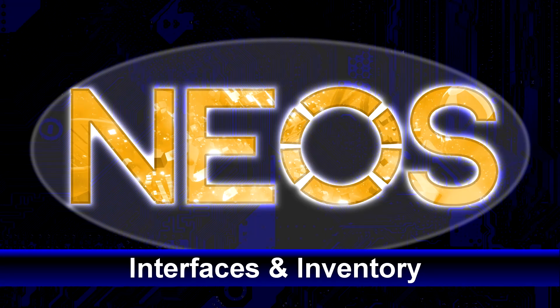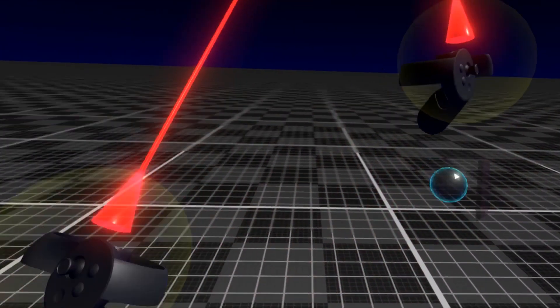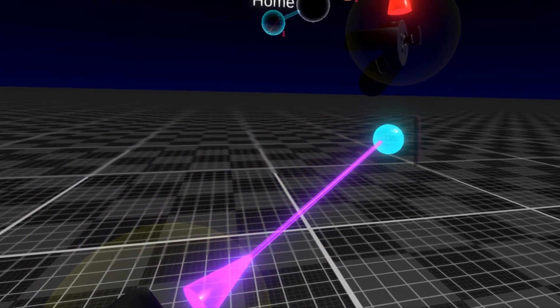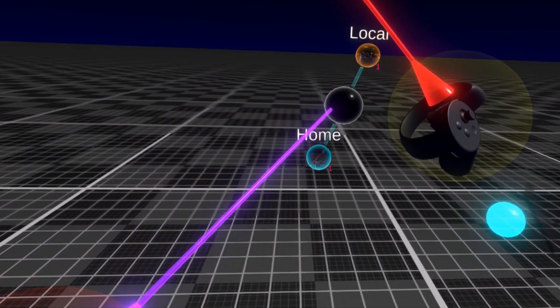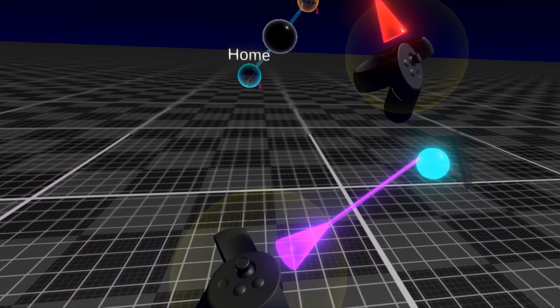Let's talk about the main interfaces of NEOS. You might have noticed that beneath either of your controllers, there are two orbs. If you point your laser at the right-hand orb and press the trigger button, this will show you the list of worlds that you currently have open. I'll talk more about this in the world navigation section, so for now just close this by pressing the trigger button on the orb again.